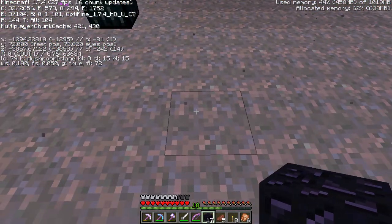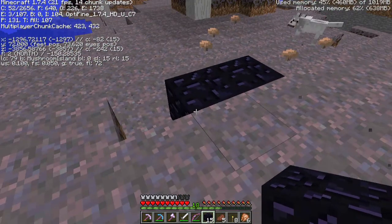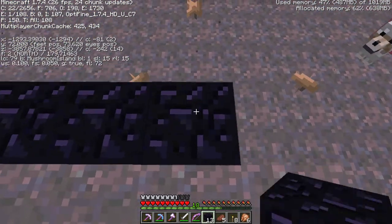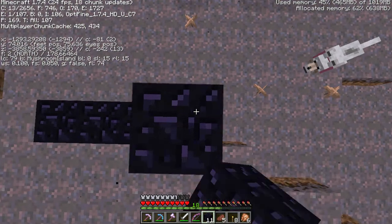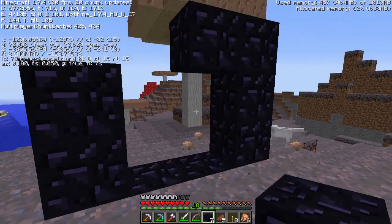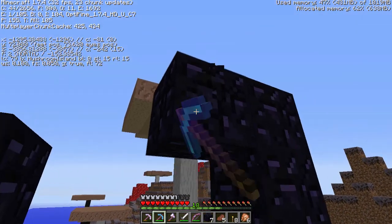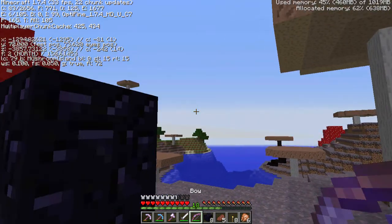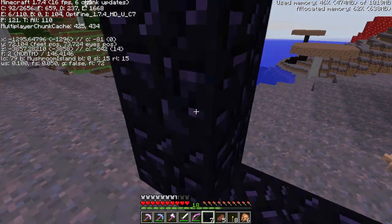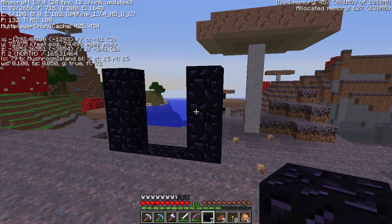We have spare obsidian so we can build this whole portal. That is not the right height — I done goofed. Maybe I'm getting ahead of myself. I can't believe this — of all the things we find, it's a mushroom island. I am flabbergasted. I'm not going to risk jumping, I'm just going to cobble up and do it. I don't actually have any flint.